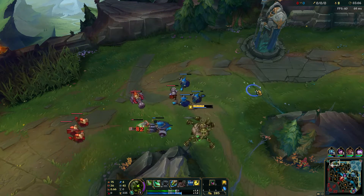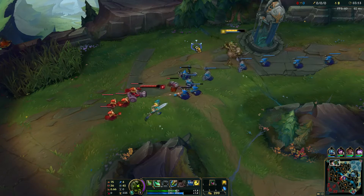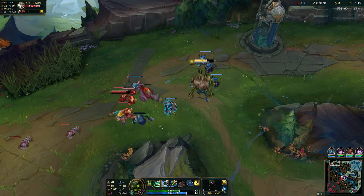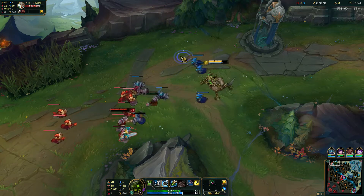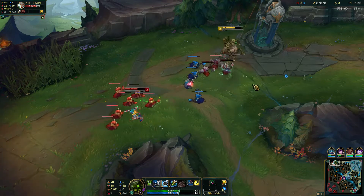Riven just hit all of her abilities on me — I just got all of them. She just warded the Tribush. We'll pick up our W here. We're going to use our Q to get this Siege minion... and we still missed it because we're bad. And she took her free tower shot.